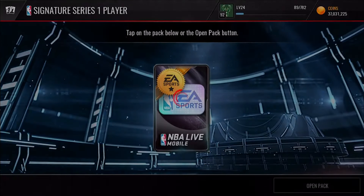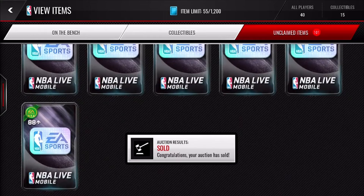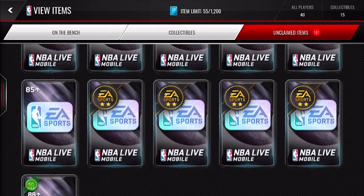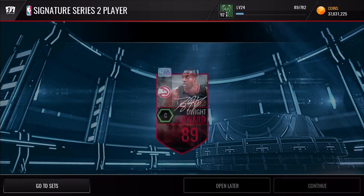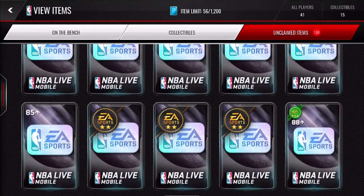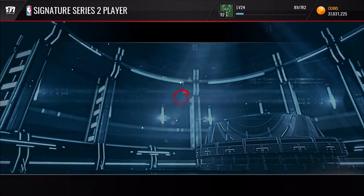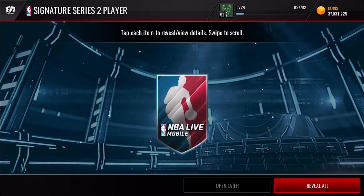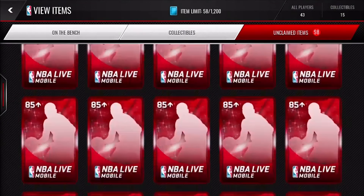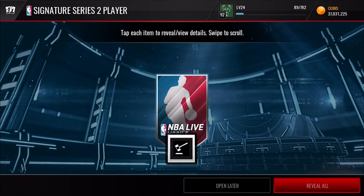I believe you get an 86 overall or above in these packs. We've gotten like two 87s and three 86s — another Pau Gasol. I think we got like two Chris Pauls, three Pau Gasols, and two DeMarcus Cousins. Let's get into the four Signature Series 2 players. We get a 89 Dwight Howard — not a bad pull. A 87 Victor Oladipo, probably the worst one you can pull. We get a 88 Rudy Gobert — he's a 7-foot-1 monster. Last one and we get another Rudy Gobert.